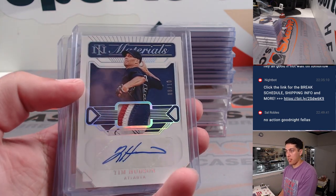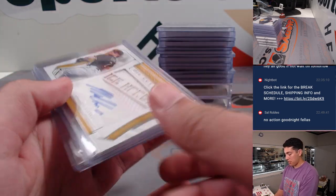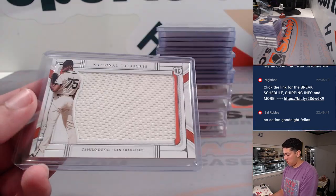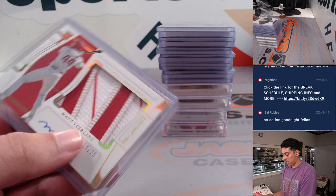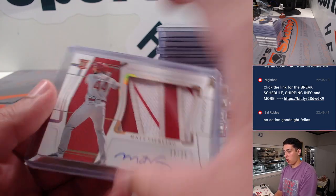Tim Hudson patch and autograph, nice game-used patch out of 10. Another die-cut, got a Jordan Relic, and a Verling RPA out of 25.